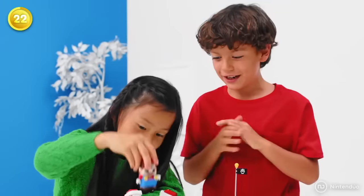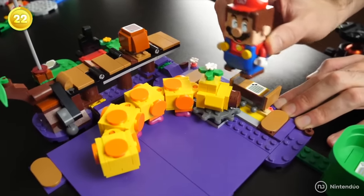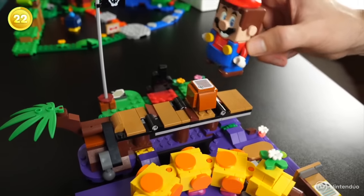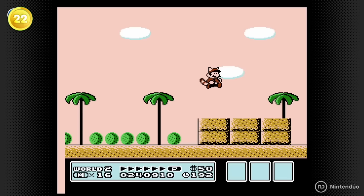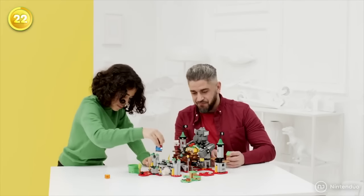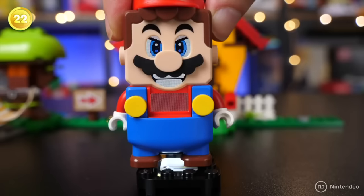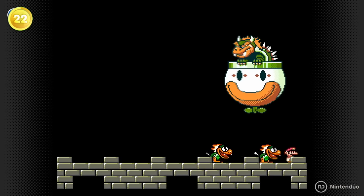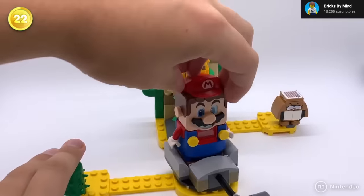Some sets have special challenges that make Mario emit sounds from different games in the saga. For example, in the Wiggler or Piranha Plant minigame, Mario will play the Super Mario Bros 3 bonus song. The battle against Bowser will make the Super Mario World anime theme play, and the Koopa desert song will play when scanning the Desert Poky set.